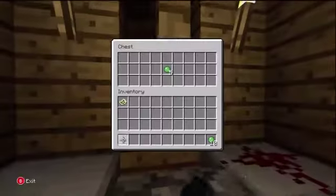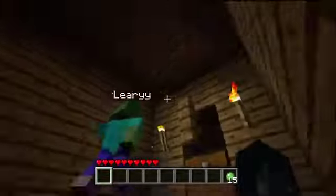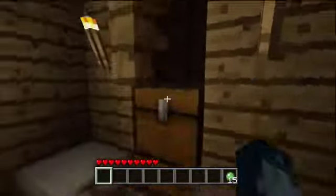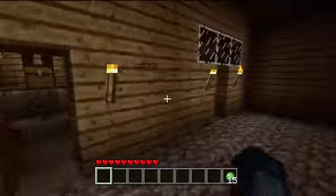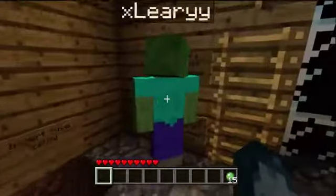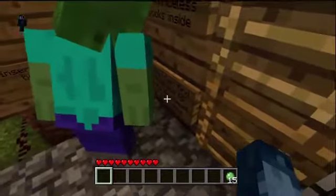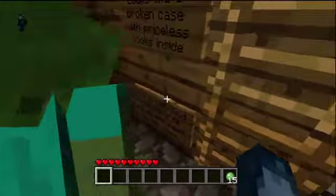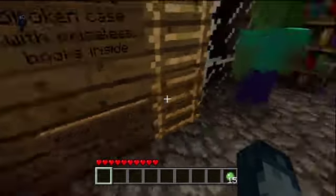Is this blood? It's not supposed to be blood. What's the picture of? Oh, I thought it had a picture on there. It's off your head. What's in the next one? Looks like a broken case with priceless books inside. What's the bottom one? I can't read it. Move out of the way. Maybe I can find something to break the rest of the case. Does it mean these bookcases here look like a broken case — a piece of glass?